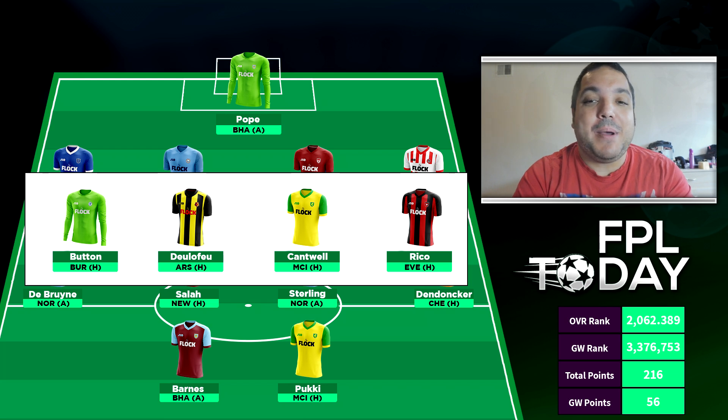On the bench, we can gloss past Button as it's very unlikely he'll play. Delefeu has Arsenal at home — Watford have changed their manager and gone back to Flores, so we'll see what happens. I'm probably still going to transfer out Delefeu; I don't see anything drastically changing to make him a better option than other strikers. Then Cantwell faces Man City at home, which is why we're going with Dendonka. I just feel Wolves will give Chelsea more of a match. And Rico, the last sub, doesn't look like he'll get into the squad again this season — he's there by proxy.